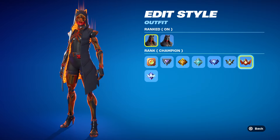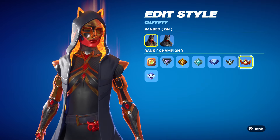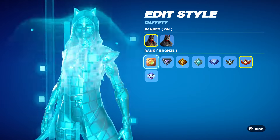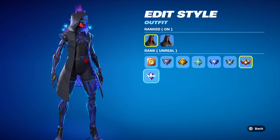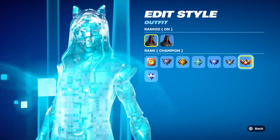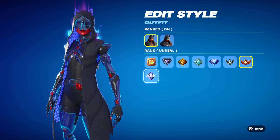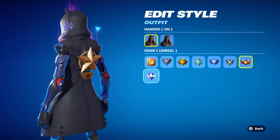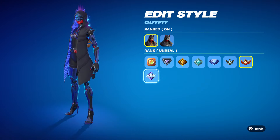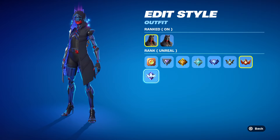My favorite rank is champion - holy smokes, look at that orange! Finally a deserving orange color scheme in the champion rank. That actually looks literally fire, I love that. Last but not least, unreal has a nice purple color scheme and in addition there are little triangles spewing out - that didn't happen for champion or elite. The ultimate upgrade is unreal: bluish-tinted triangles spewing out, a beautiful purple, and the inside of the jacket is purple as well.